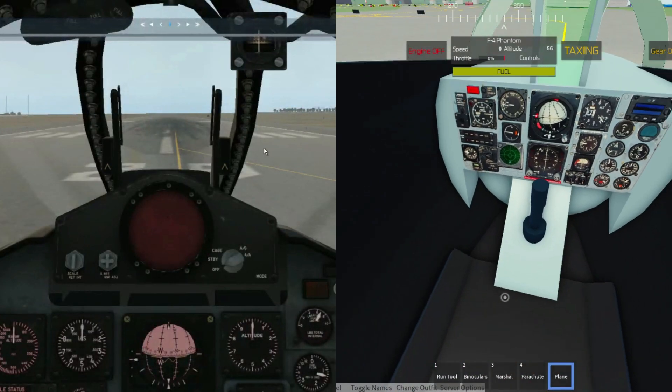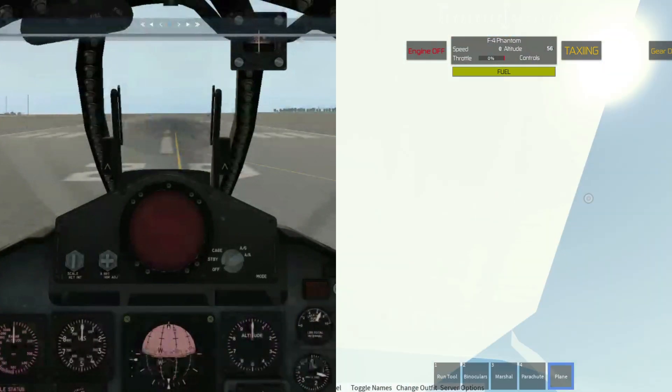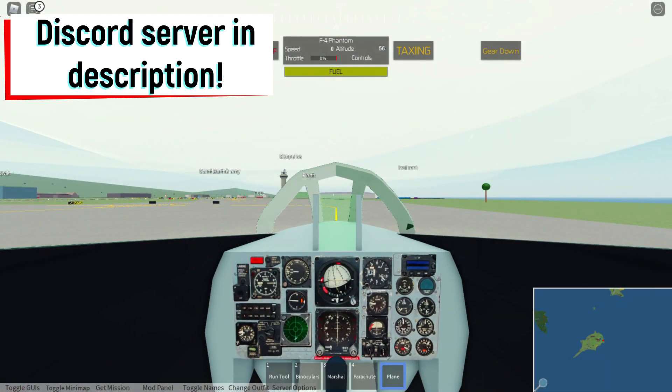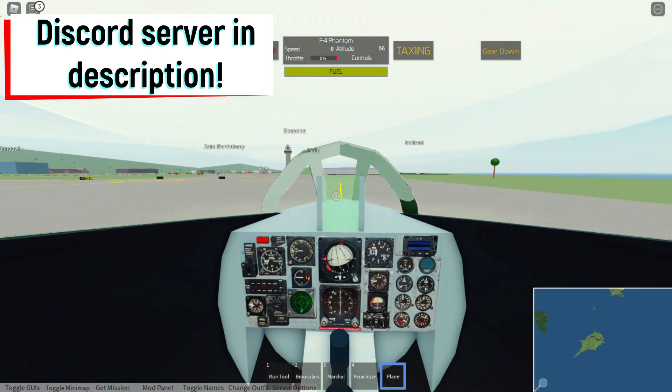Okay, so now we are at PTFS, in the F-4 Phantom. As you can see, the cockpit is already quite different, and the lever is not the same. From PTFS you do find the same instruments, but of course they're not interactive, and the cockpit does seem quite different.